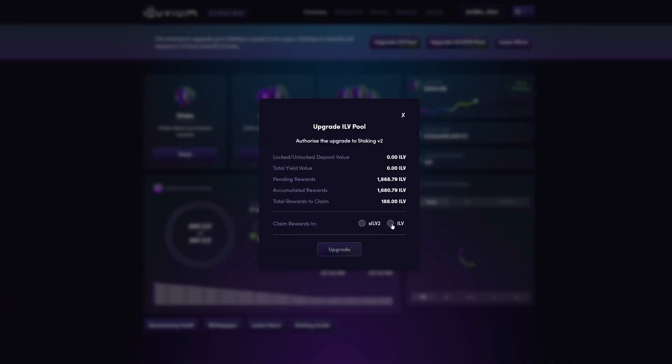So if you're also staked in the SLP pool, those rewards are also being claimed here. If you're not sure whether to be claiming in SILV2 or ILV, I do have a video weighing the pros and cons of both options and a link can be found just up here. Once you've selected the option you prefer, just click upgrade and all that's left is confirming the transaction in your Metamask or alternative wallet. It's as easy as that.